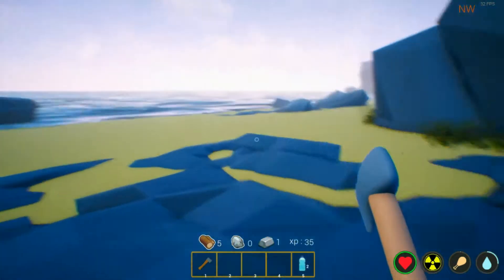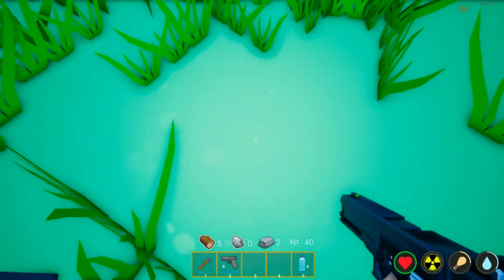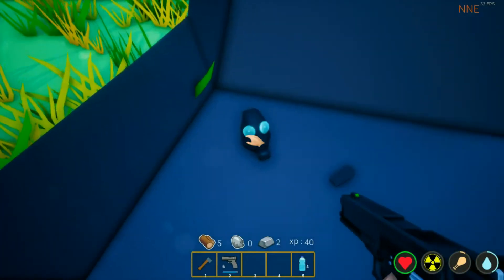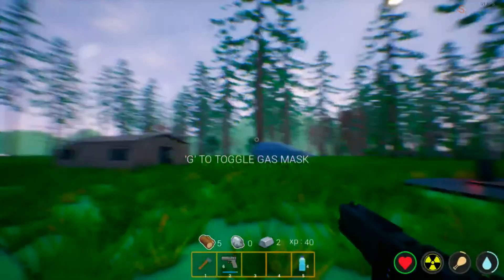Let's do some exploring. We have found a weapon — this will come in handy later on. We have found a mushroom. Let's pick it up and eat it — I wonder if it'll have an effect on me. Let's pick up this gas mask. It's G to equip. It'll come in handy, I'm sure.